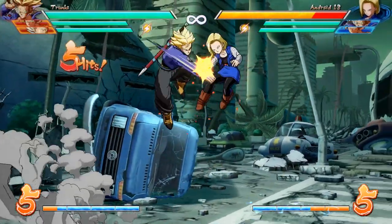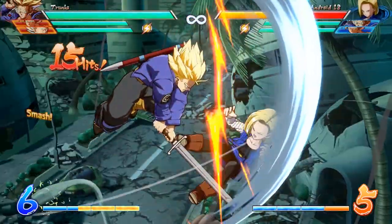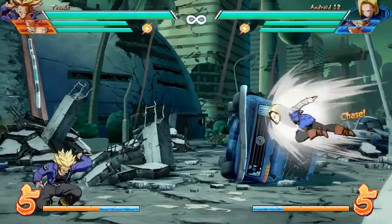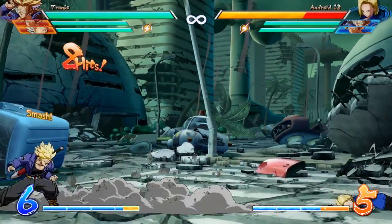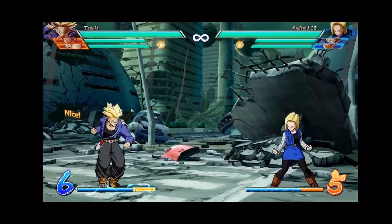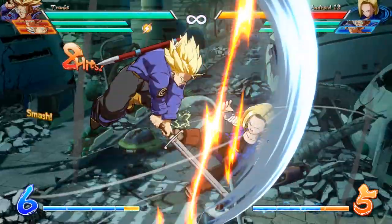Other strengths for Trunks involve the range on some of his normals. Because of the sword on his back, he does get some pretty long hitboxes, including his Down Heavy and Jumping Heavy. His Down Heavy isn't quite at Goku Black level, but it's definitely up there. Point is, Trunks has some decently long-reaching moves, which makes confirming off of hits with him pretty easy.